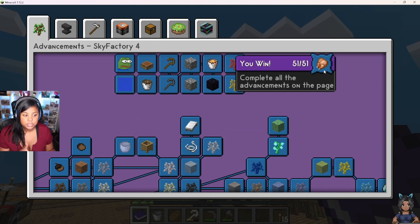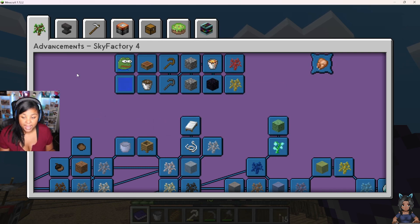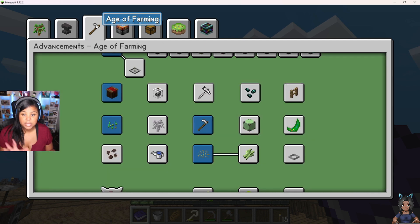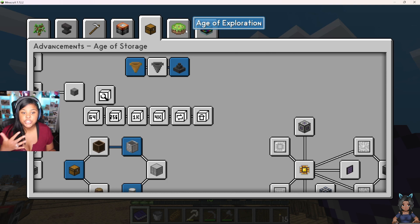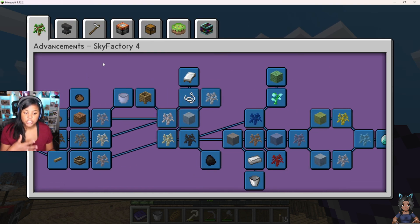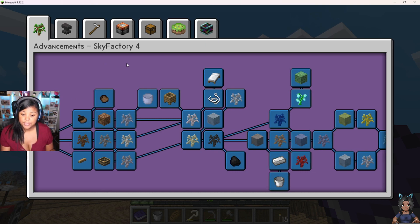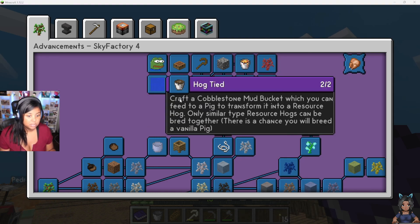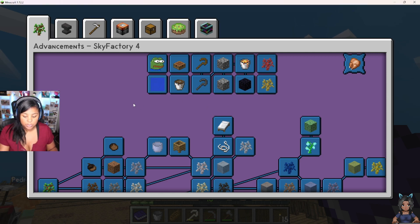So now we have to figure out what we're going to work on. Pedro has already kind of started the age of enhancement. Do we want to focus more on farming, age of power, storage, etc.? Now that we have all our basic foundational stuff, I'm very excited to see what more we can do. Let's get right into it.